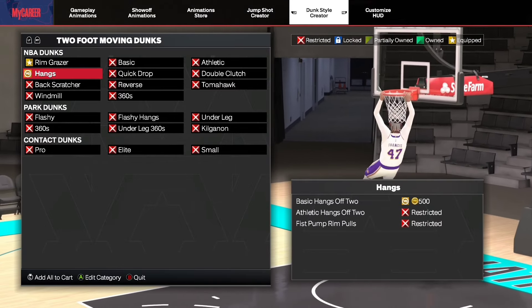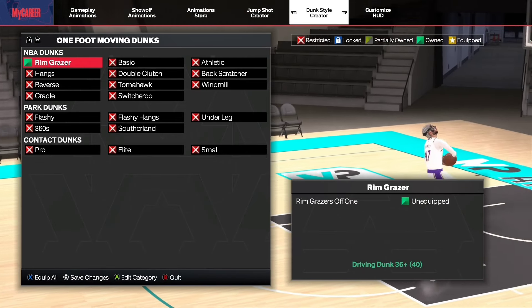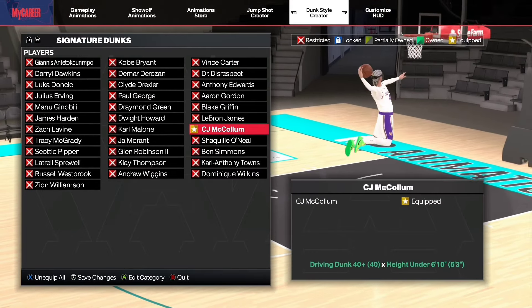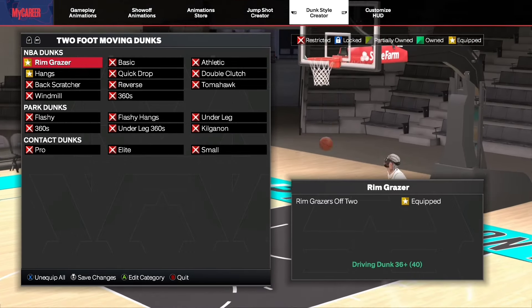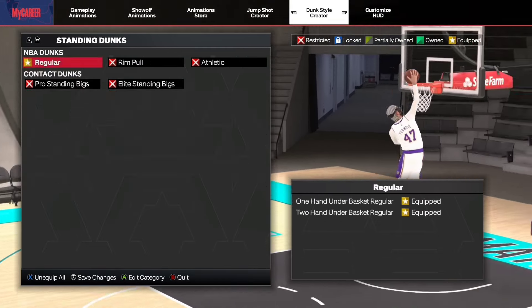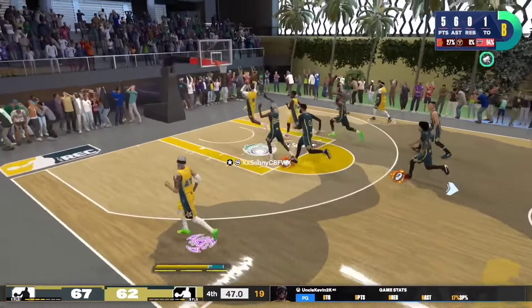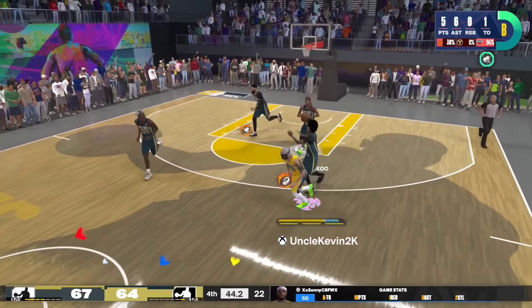For our dunk animations we don't really have a lot. Upon making this video I saw some animations weren't equipped yet, so I bought them. Since this is a new build, I only targeted the standing dunk and the CJ McCollum driving dunk. The good thing about this build is it has standing dunk — so when you receive a pass under the rim with a defender right behind you, you're not gonna get blocked easily. Without standing dunk, the defender can get the chase-down block animation. Especially for guards, we don't really prioritize close shot or fast twitch, so standing dunk is the way to go.